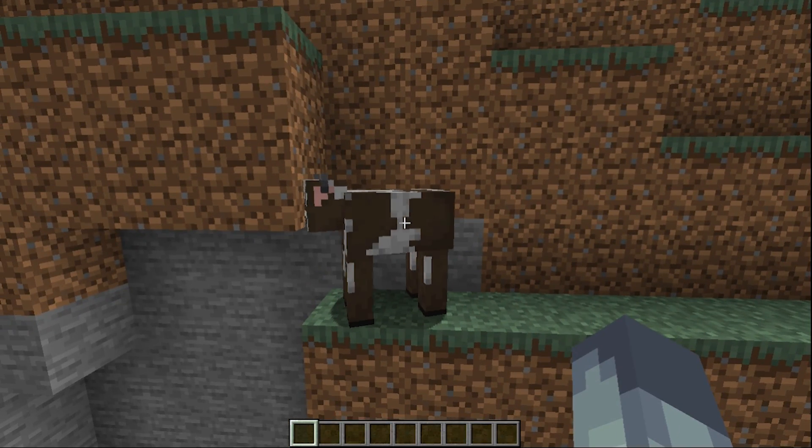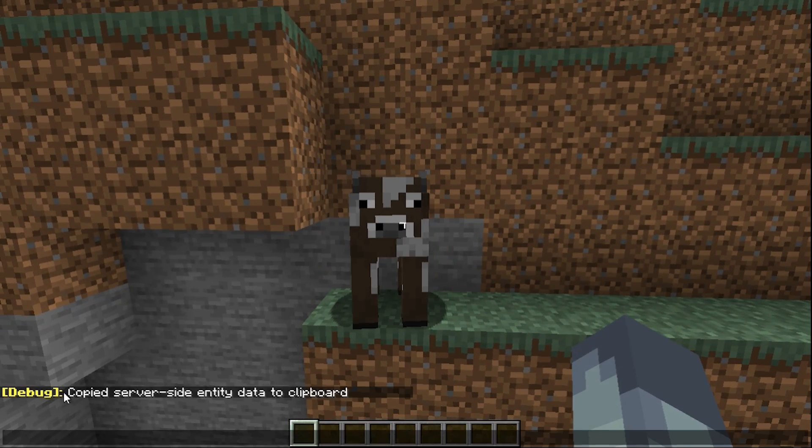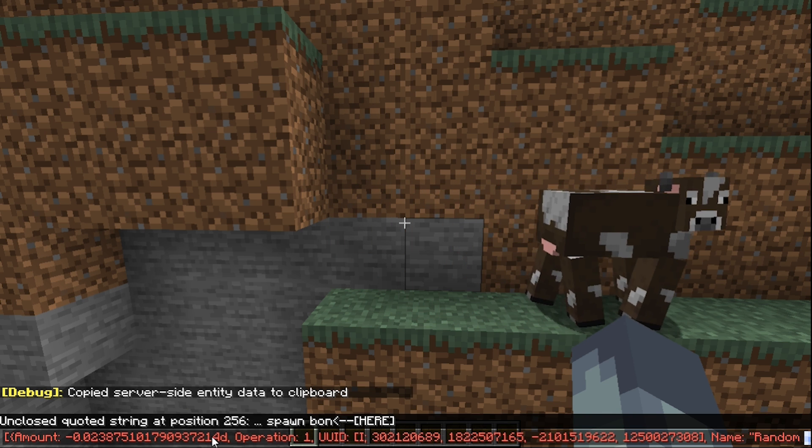For any map makers or developers out there, hitting F3 and I will copy an entity's metadata, and then you can paste it anywhere.